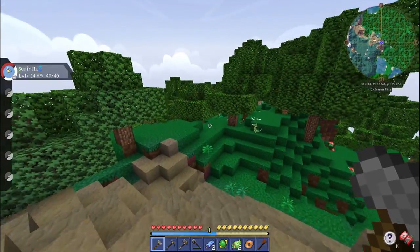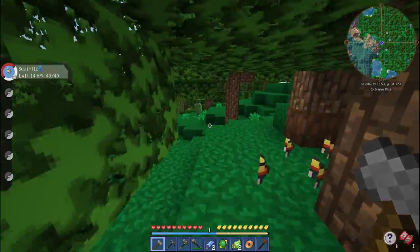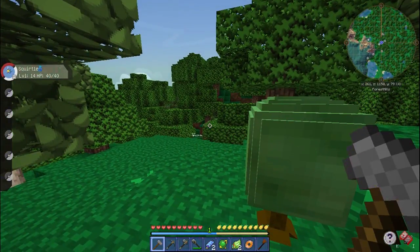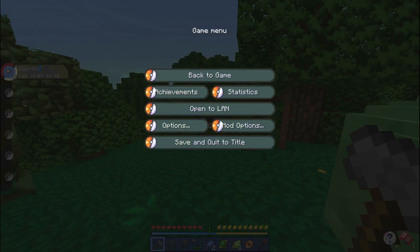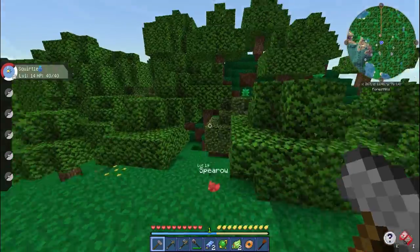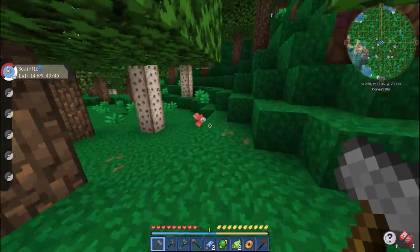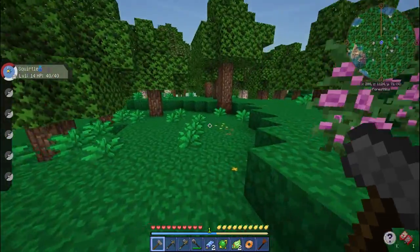Hello, Servine — it'd be cool to catch a Snivy! Oh my god, I found a blue Apricorn! So it's for a Great Ball. I think it's blue and red — let me quickly Google a picture of a Great Ball. It is blue and red. So that is a problem — we haven't found any reds yet. So we've got a blue at least. At least we know there are other Apricorns out there and not just yellow and black.